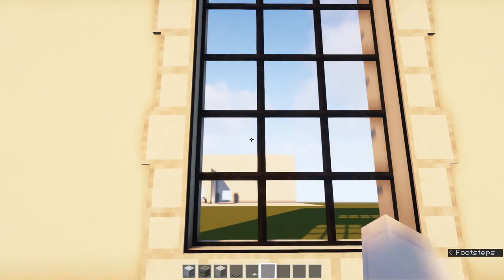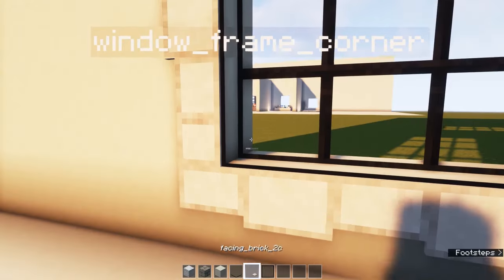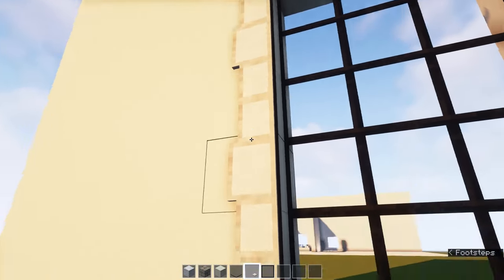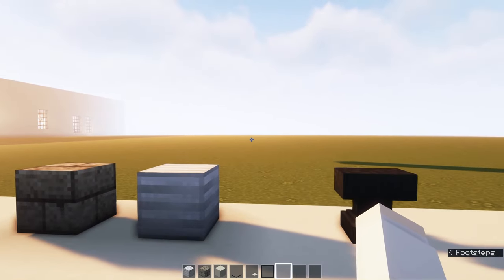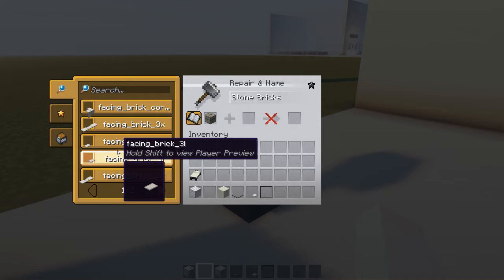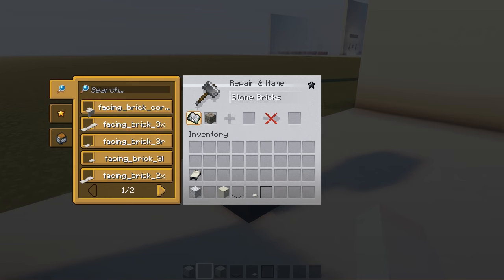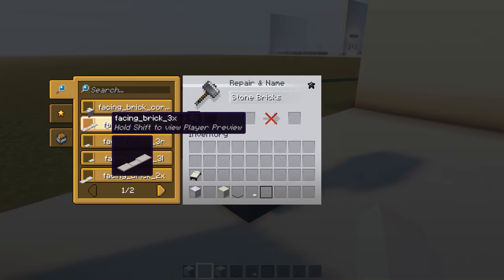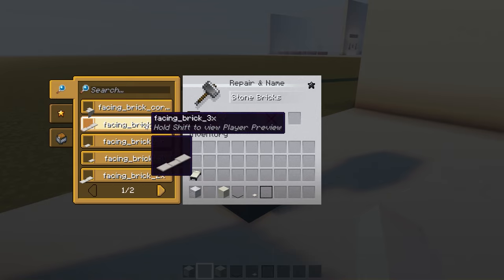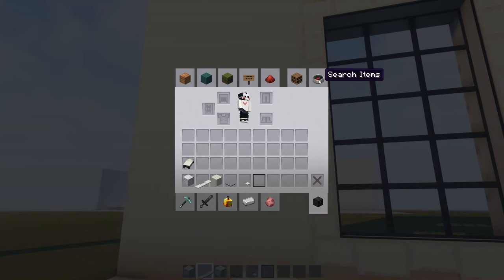This pack offers two different models: window frames — quite subtle, with a black line — and cornerstones, like facing bricks. To bring these models in, you can use stone brick or block of iron, go to an anvil, and rename the stone brick to one of the names listed on the Planet Minecraft page. There's also a mod called RP Renames which is essential if you're too lazy to keep checking CIT pack catalogs — just click one of the entries.